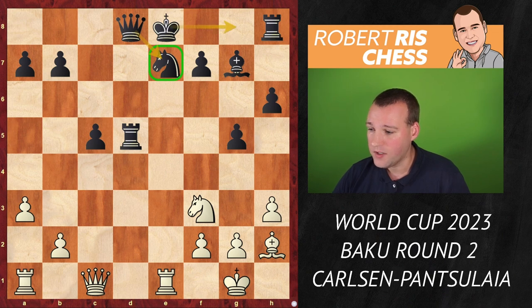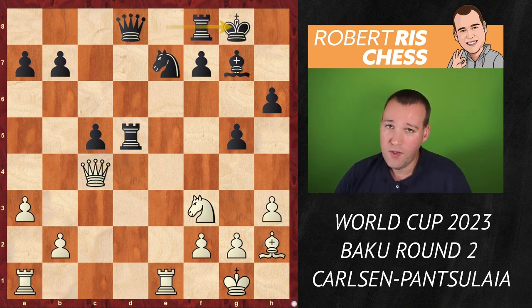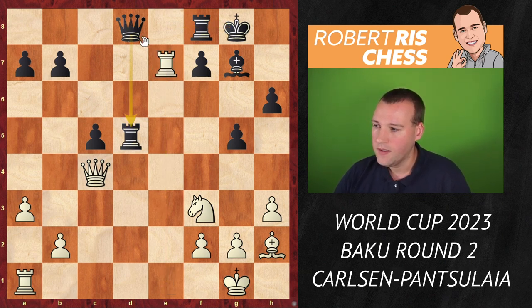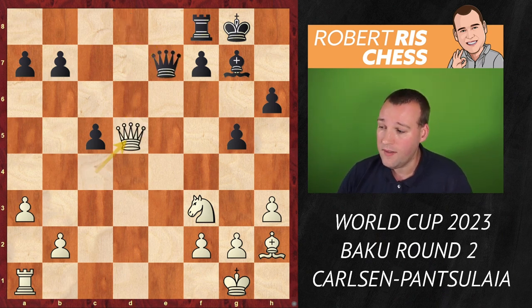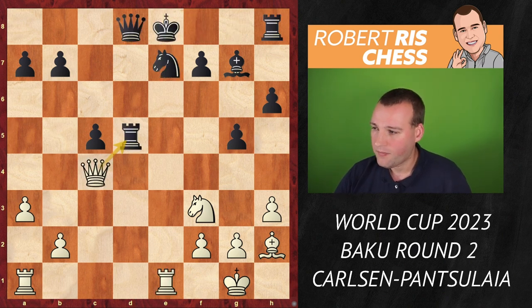Black is threatening to castle. But Magnus fights for the initiative with another excellent move — queen c4, staying in touch with the rook. If black castles, there is the deflection motive of rook takes e7. The queen cannot protect both the knight and the rook on d5; after queen takes e7, queen takes d5, white is a full piece up. Therefore there is an emergency situation — something must be done about that pin; otherwise the king is badly placed and the rook on h8 remains out of play.